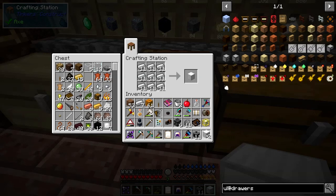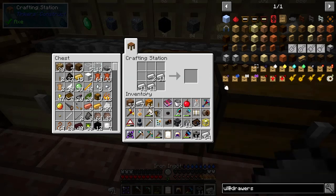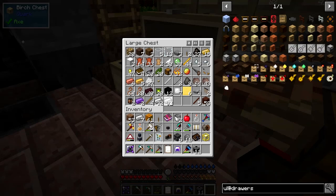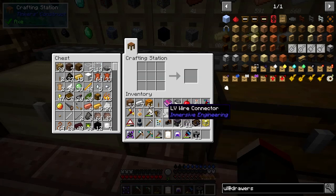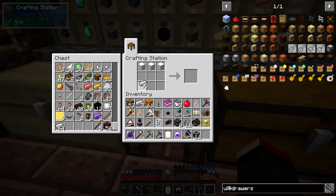It gives me 13 — I don't want 13, three will do fine. There's lots of iron in that — too much, I can't even get it in. So let's just do it like this: split that up, and then we can shift-click these off and they go automatically into here. We should be able to make an anvil now. Let's put three of those there, scroll down a bit, and here we've got those so we can make an anvil.